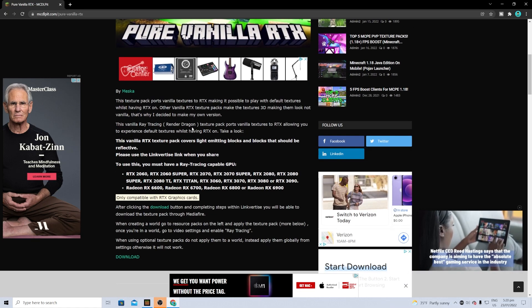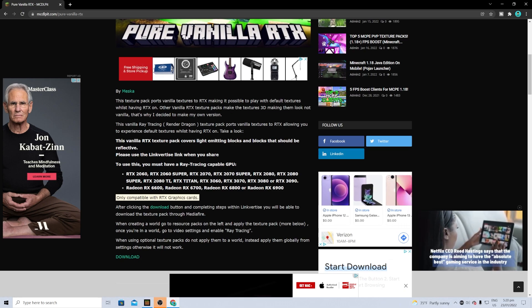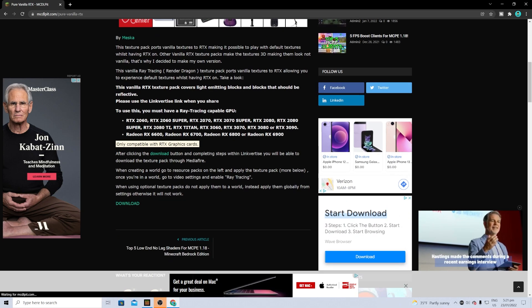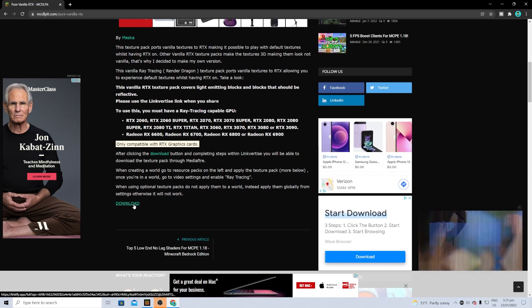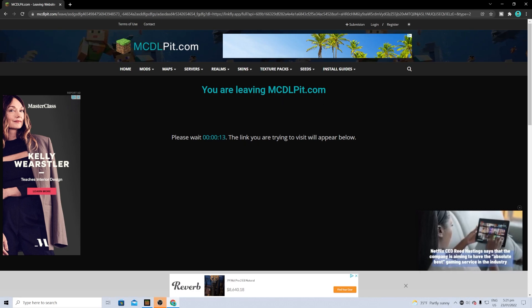It will also give all the credits and the system requirements for the shader pack. For all shader packs, you need to have at least an RTX 2060 graphics card. Scroll down to where it says download, and it's going to say you are leaving mcdlpit.com — please wait a certain number of seconds and the link will appear soon.